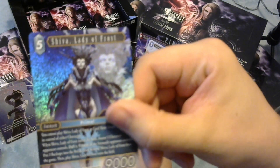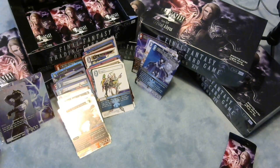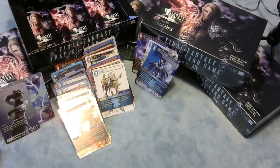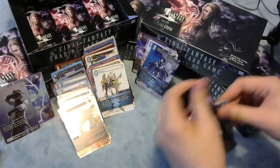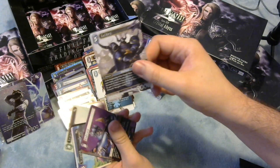Foil Legend - the only Mono Earth deck that is particularly competitively serious is Monks. They already have a good enough way of clearing out their old backups that I don't think they really need Kalbrenna, but maybe there's something out there. Foil Ovjang, our lord and saviour. And then a Golbez.